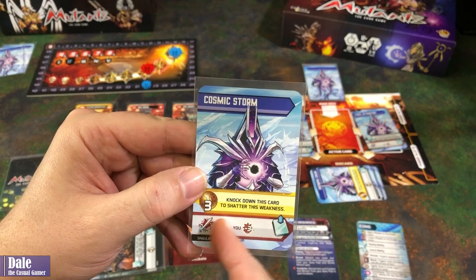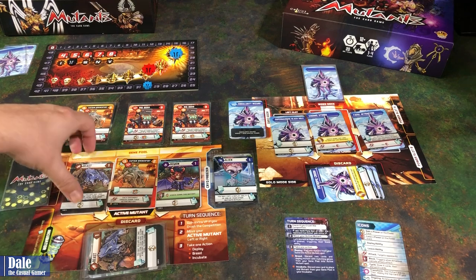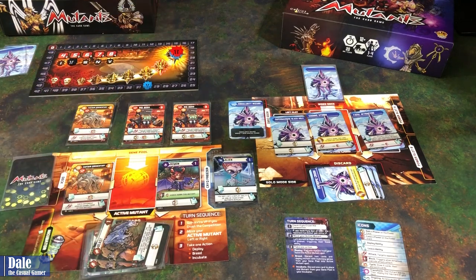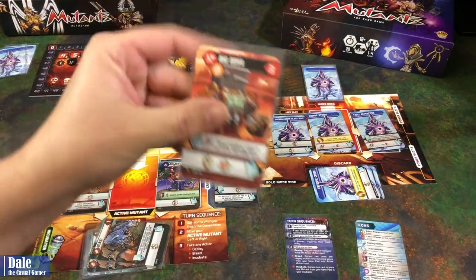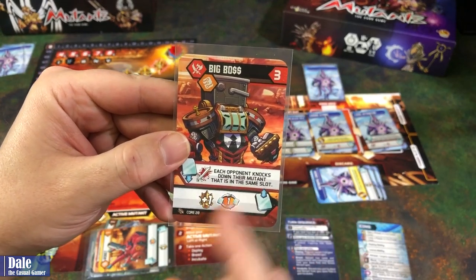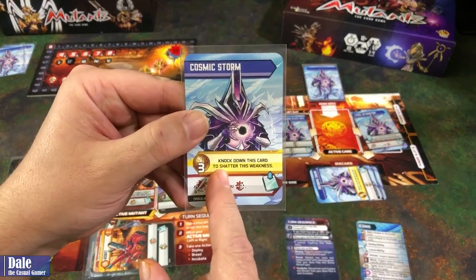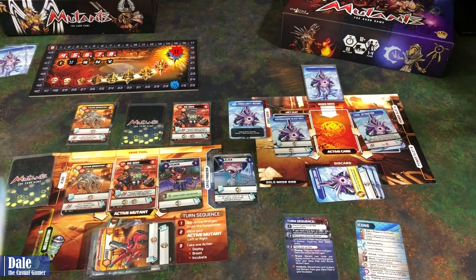If we can knock down this card, we'll shatter this weakness. We'll have the Beast play, moving us up two on the power track. Move that over. Discard these two to bring in the Big Boss. Each opponent knocks down the mutant in their left slot, which triggers this weakness, doing three damage down to 27 and removing this card from the game.